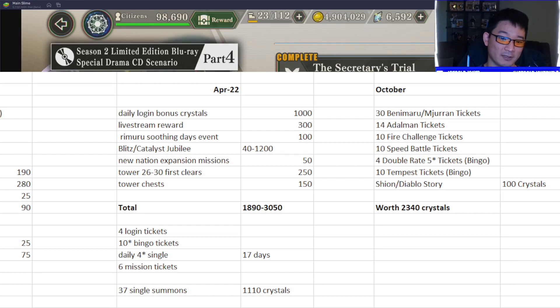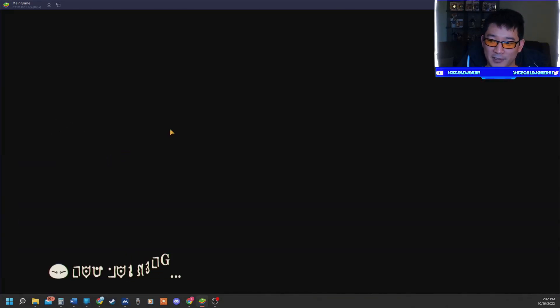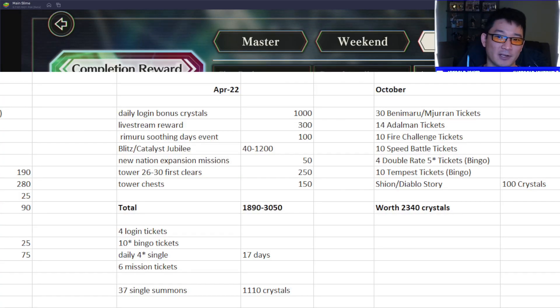We get four double-rate five-star tickets per month — one each week from the bingo board. After finishing the awakening Aaron or the free-to-play unit and clearing out the two bingos, there's a third bingo that changes over to tempest tickets and octogram emblems, giving another 10 tickets. Then the Shion and Diablo story gave us 100 crystals. Overall, that comes to 2340 crystals worth of summons just on free tickets.